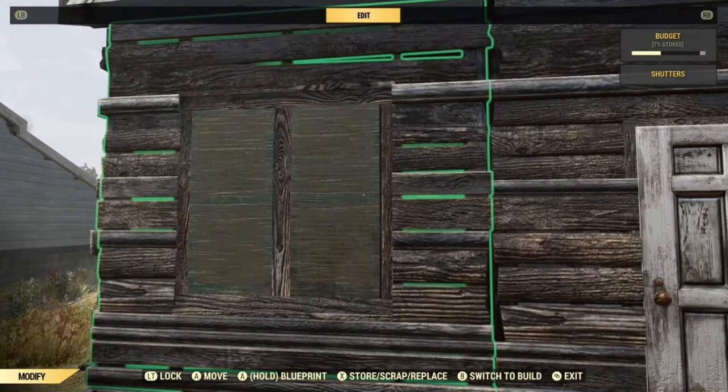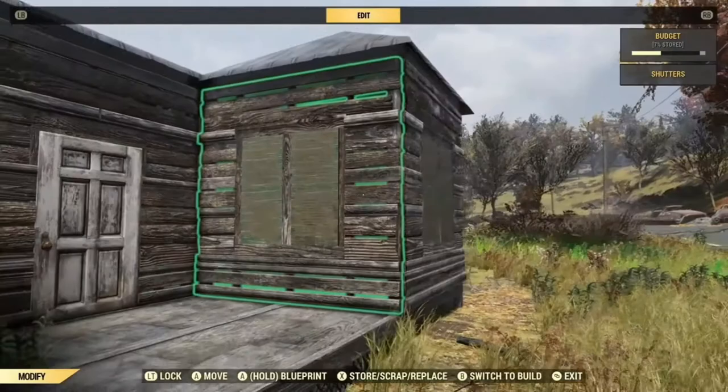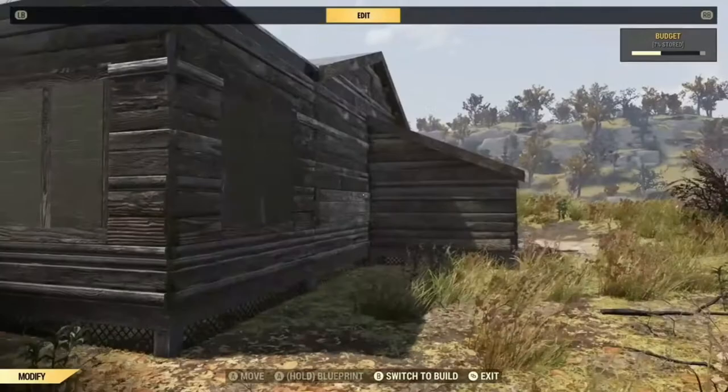You can in fact also lock windows — these shutters. Again, if you press the left trigger it will show you the options. Obviously be aware that if someone does pick a lock at your camp, they will become wanted, which means that they will probably die because other players will be able to kill them for a bounty.